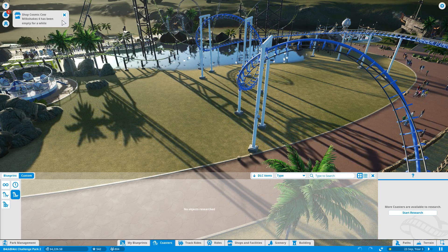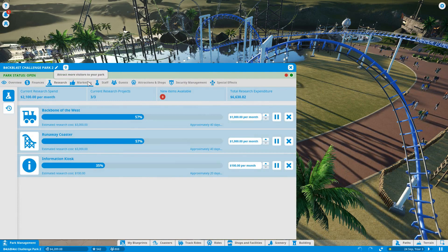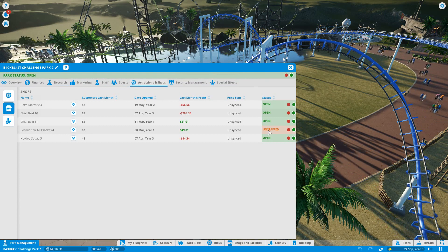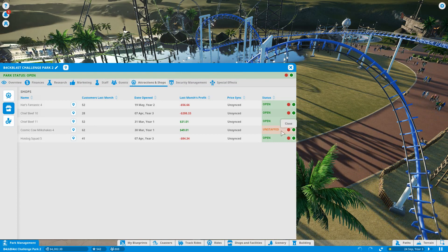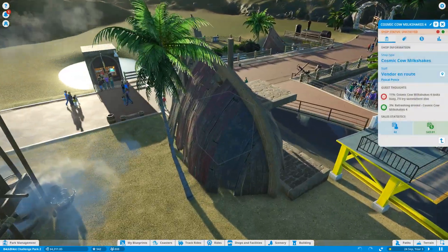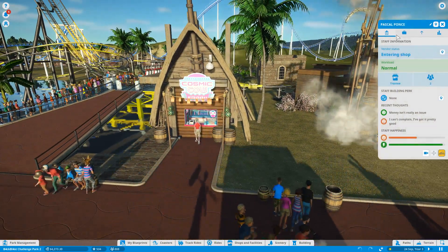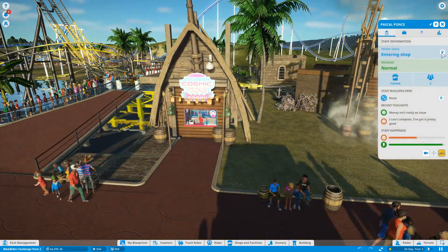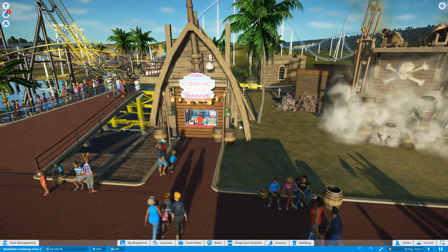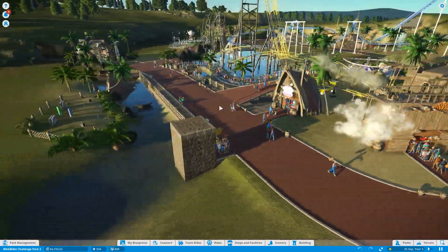Cosmic Carry Milkshakes has been empty for a while. Let's go have a look at that. The shop is unstaffed — oh, it's that one. He's here now, look, he's coming back. Pascal Ponds, what a name! And now we've got people coming to it, which is fine.